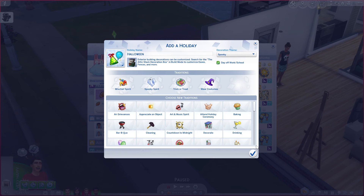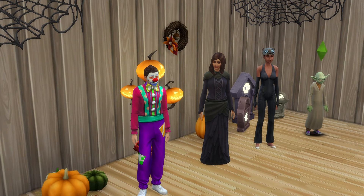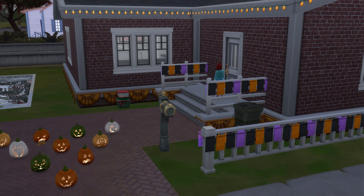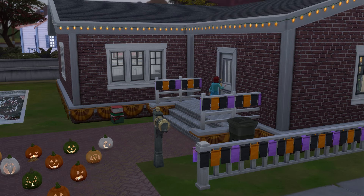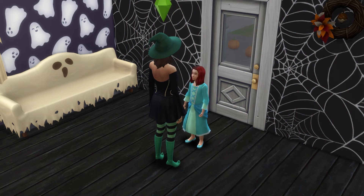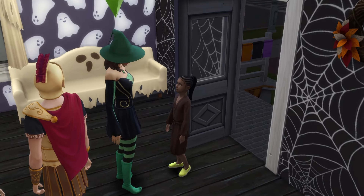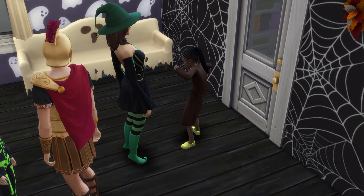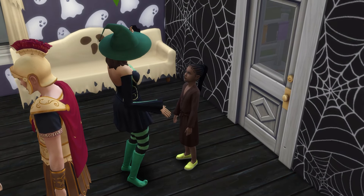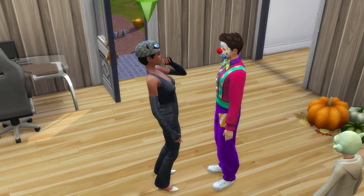You can use spooky or autumnal themed decorations or dress your Sims up in various costumes to really get into it. Unfortunately, you can't actually go trick-or-treating yourself, but you can welcome local neighborhood children into your house to do some trick-or-treating — and it's up to you how you respond. Or you can add a splash of mischief to the day and have your Sims participate in pranks, playing tricks on each other, which I'm sure won't bother anybody at all.